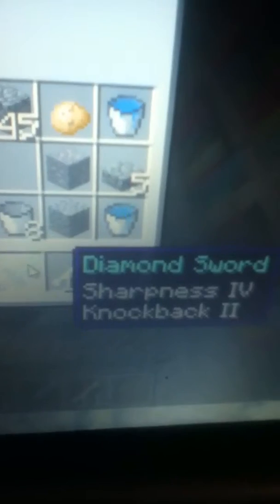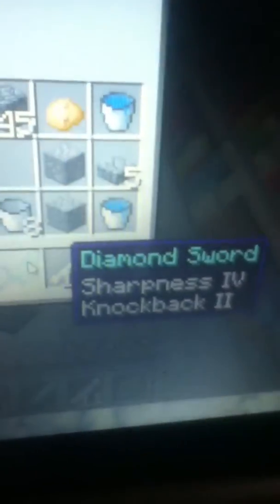So that's the 5th enchantment I've done and it finally gave me something good. It's not that good but it's pretty good — it's the best I've got so far. The best enchantment I think you can get is Sharpness V, Fire Aspect 2, and maybe Knockback 2. Anyways, I'm gonna end the video now, peace.